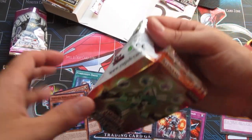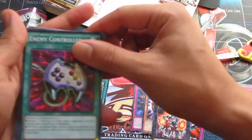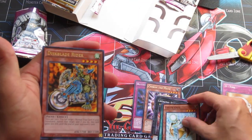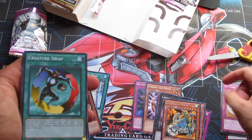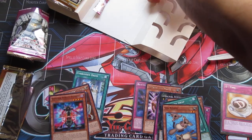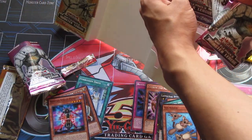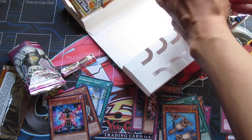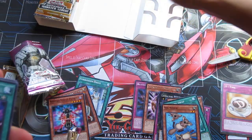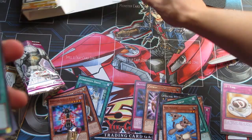I mean look at this — I barely even was able to pull it out without the pack opening itself. But anyways, we got that Enemy Controller, which I think is a fantastic card, the Vylon Ohm, the Disc Blade Raider, the Creature Swap, and the Sea Koala. So far the only thing that's redeemed itself is the mat. I'm trying so hard to tear these off — I think they tried to prevent what happened last time where all the packs would fall down. They used the strongest glue possible.